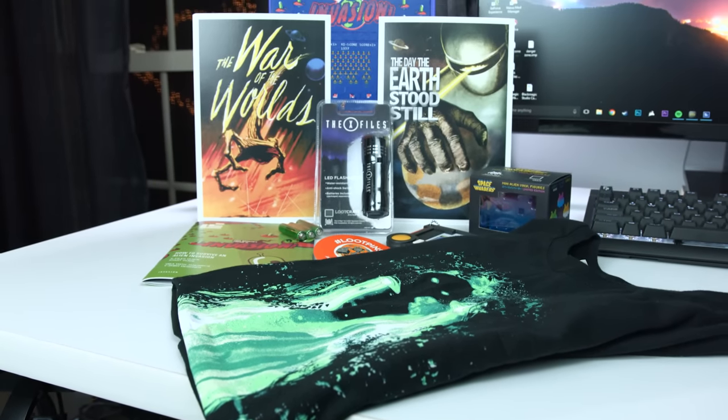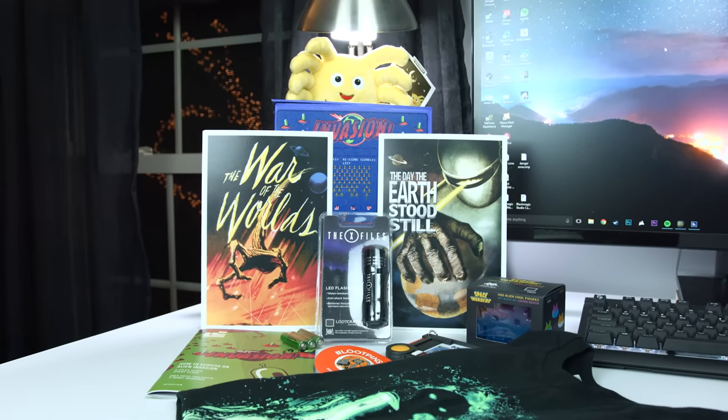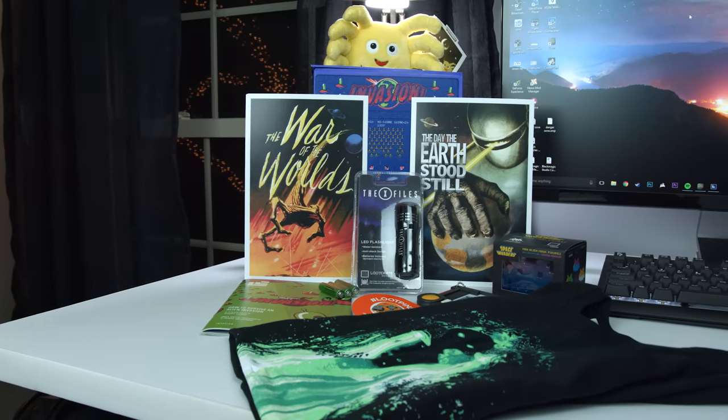So again, this is all from Loot Crate. If you haven't tried it before, why not sign up for one to three months with my affiliate code? You can get it pretty cheap — 10% off — and it's really cool if you're a fan of pop culture, gaming, TV shows, movies. They do a great job of sending you a really cool themed box. Next month's box — you have until February 19th to sign up — is the dead theme, so probably some zombie stuff. A little bird told me it's gonna be a lot of Deadpool and Walking Dead stuff, with four exclusive items including a t-shirt and two exclusive figures.